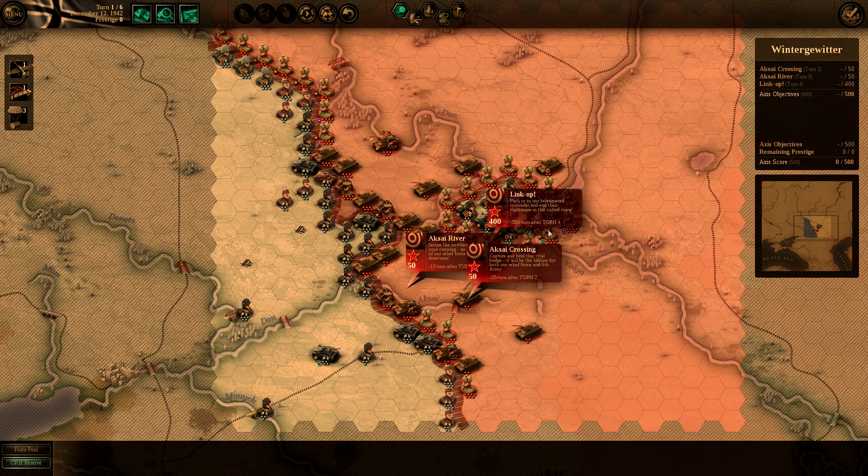The object of the game is to control the different objectives they give you — it's about capturing territory, not destroying enemy units. We have three objectives. The first is a link-up to push into our beleaguered comrades. We have to capture that by turn four. We lose 200 Prestige for every turn we wait afterwards, but if we capture it right away, we get a bonus of 200 Prestige.